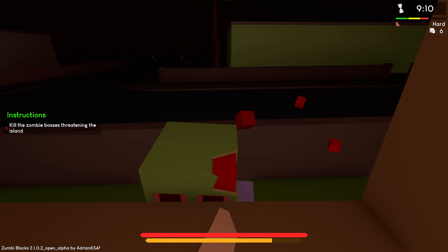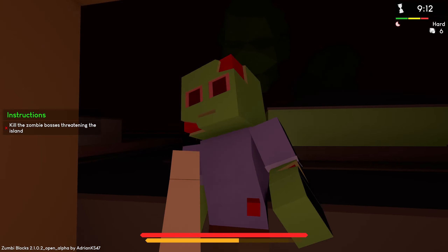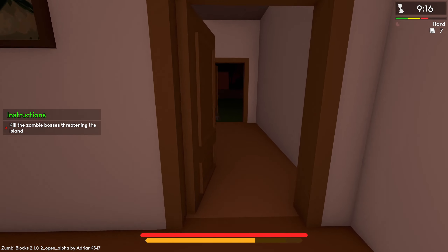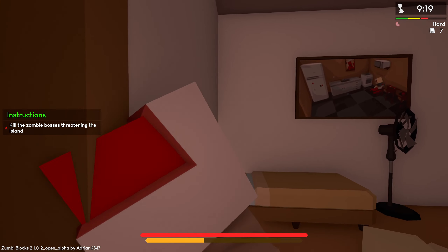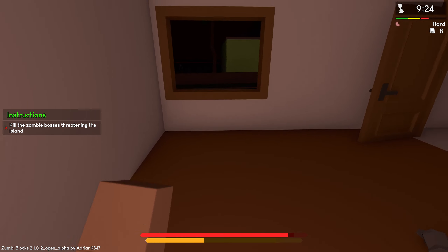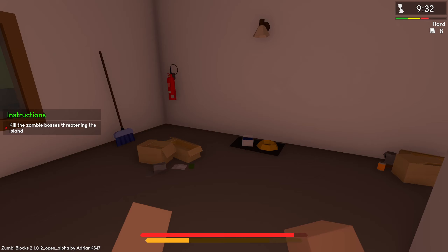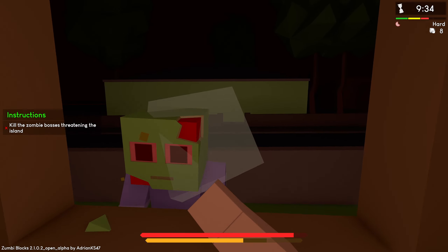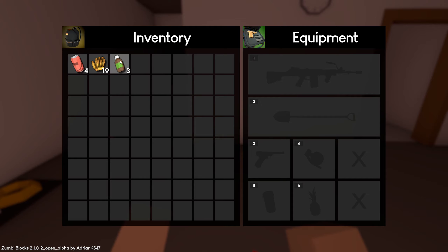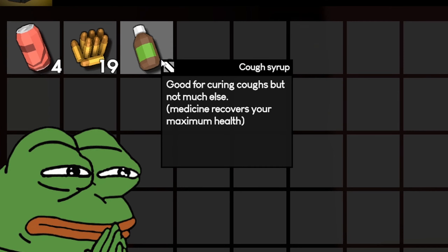We respawned — can we get our loot? I don't know how that works. That timer in the top right is counting upwards. So we have our body somewhere over there. This is cough syrup, dude. Good for curing coughs, but not much else.